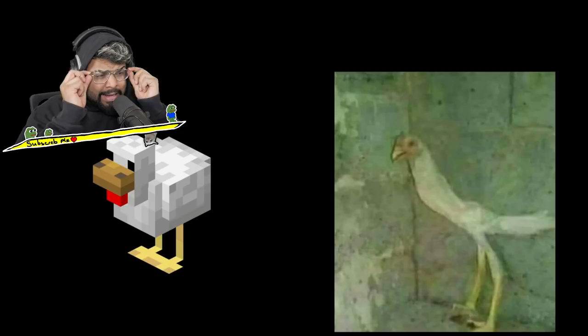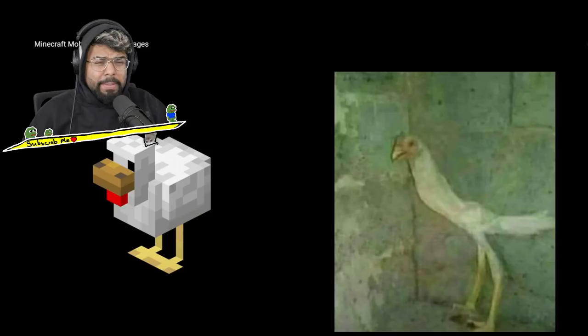Today we're going to be checking out Minecraft mobs in real life and trust me they're cursed. This is a normal Minecraft villager, he's pretty cute, but check him out in real life. First up we have a chicken — let's check out what it looks like in real life. Oh, that's disgusting, my boy's not looking healthy man, please give him some food.